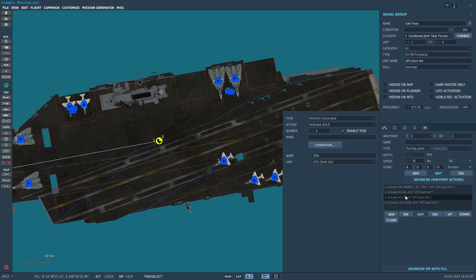ACLS — Automatic Carrier Landing System — the F-14 has had this for a while and the F-18C recently got it as well. It actually hooks into the autopilot and systems of the aircraft to help it land. Standard procedure for naval aviation is to try to land manually, but I would just turn it on and leave it on. Again, give it a name and select the unit it originates from.